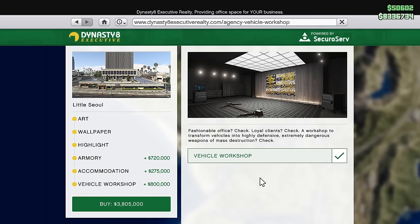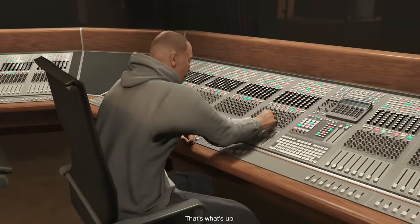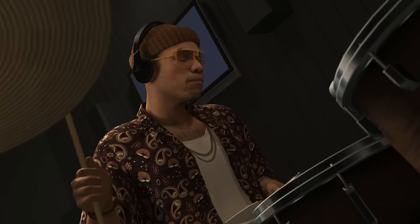All three upgrades — the armory, accommodation, and vehicle workshop — if you have the money I would recommend them. If you don't have the money right now, save up and get them when you can. Now let's talk about how to actually make money with the agency. There are four different ways: completing the Dr. Dre contract, completing security contracts, payphone hits through Franklin, and the safe in your office.